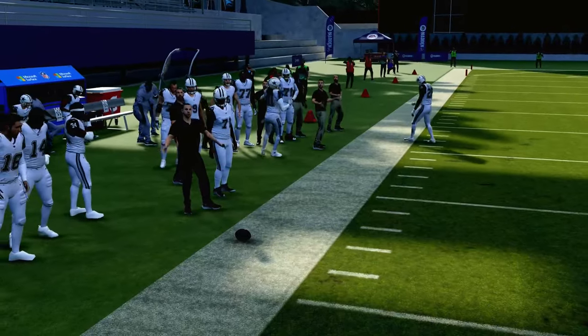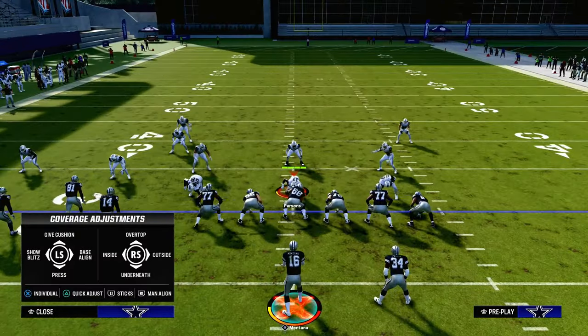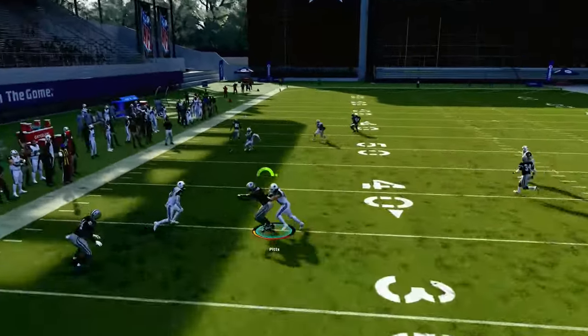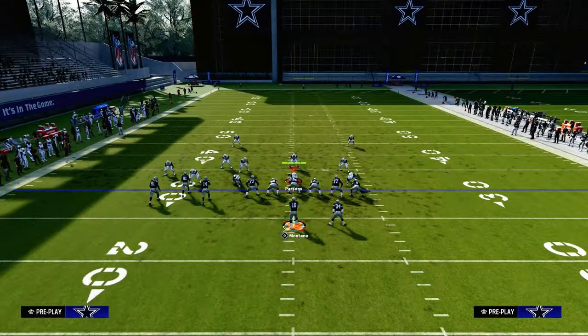This play is also extremely effective against zone coverage, and it's actually pretty good against the blitz too. The reason why is because these quick throw drags over the middle of the field are super effective. He'll just get across, catch that upfield, and if you break that tackle you could be out for a big play.